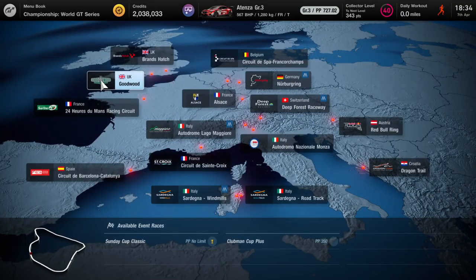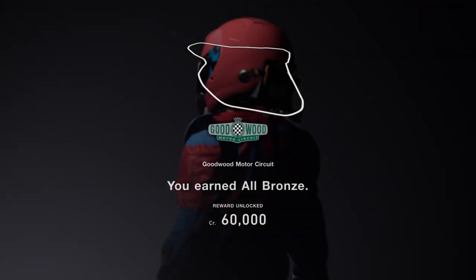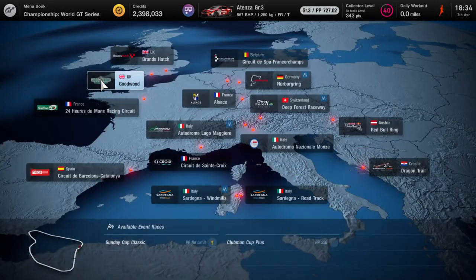I'll do it again — go to Goodwood, circuit experience, click on it, go to the far right, exit, and here's my reward. This is basically what you need to do to collect all your rewards.